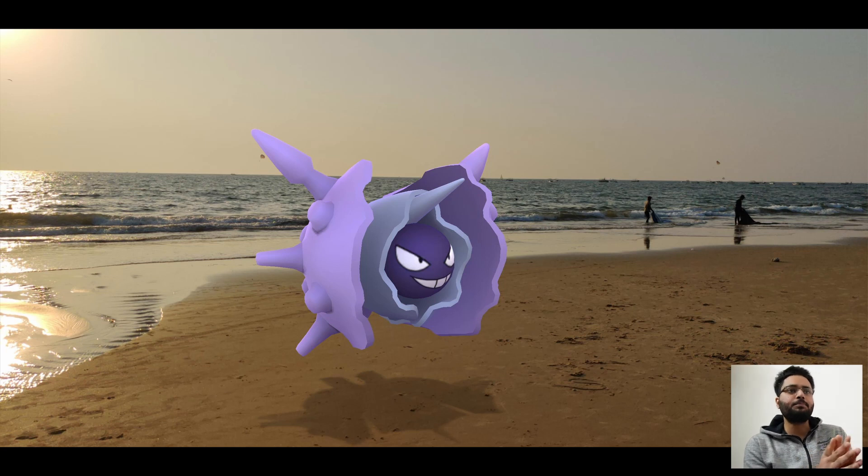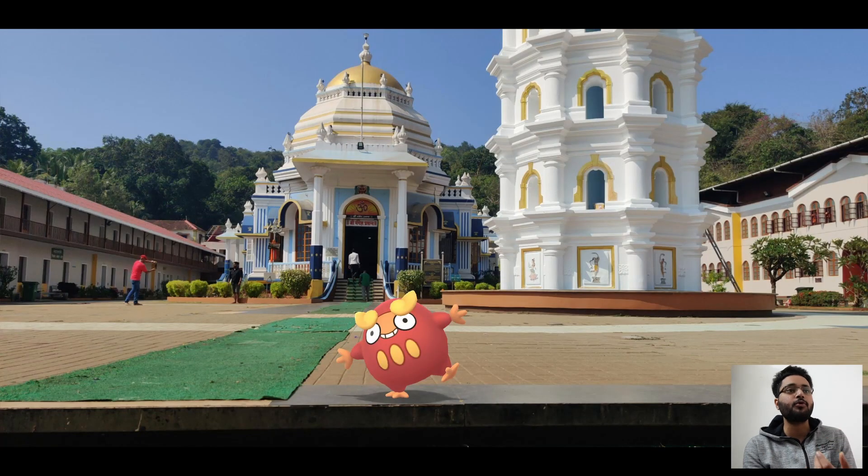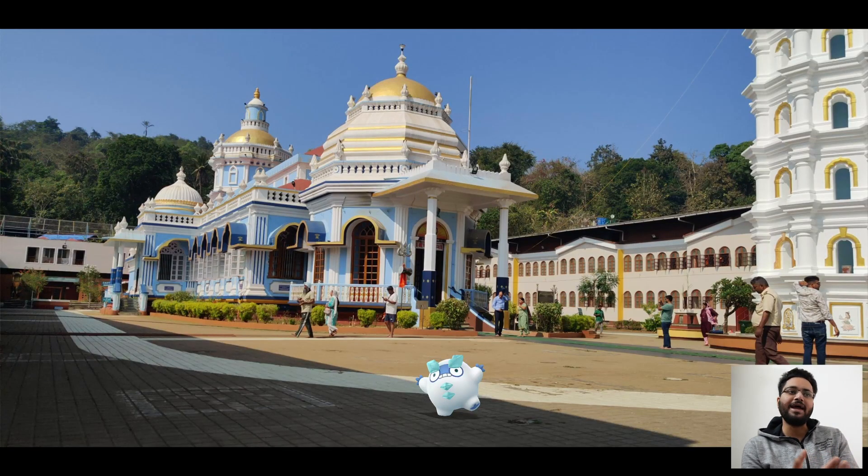And this one is Cloyster. We visited a bunch of beaches — Goa is full of beaches — so I just took out the Cloyster. Next up we have Darumaka. This is Mangesh Temple in Goa, and I got a Darumaka there — I took out the Alola Darumaka.